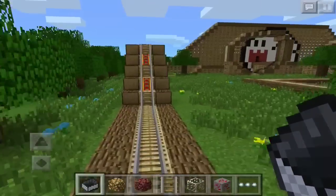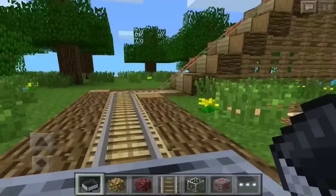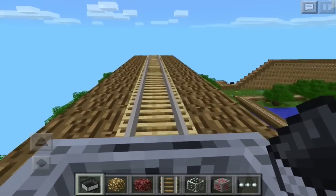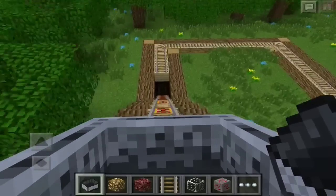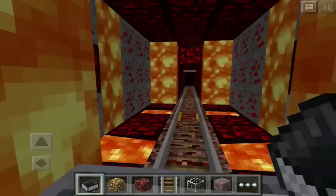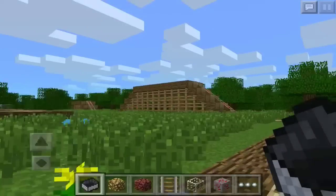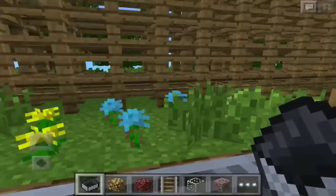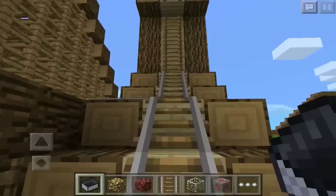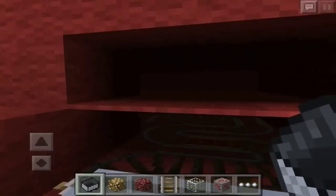I'm excited, this looks so sick. There's a Boo — I think that's what those are called, I can never remember what the Mario ghosts are called. I think that's what it's supposed to be, it definitely looks like it. Oh that drop though! Now we're in the dark — oh this is sick!